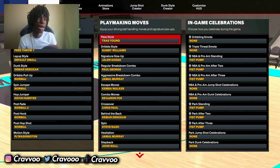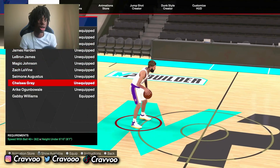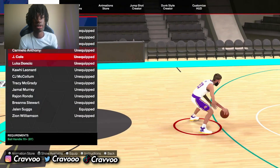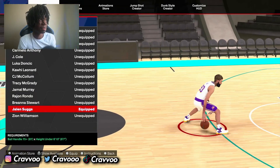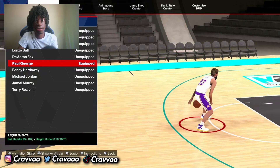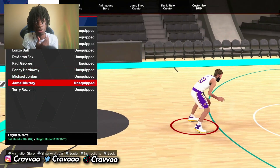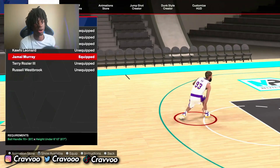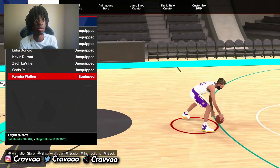Y'all was asking for seeds on him, so I got y'all. Dribble style - Gabby Williams. You get that real fast speed boost that I was doing. I also used Chelsea Gray. Sinatra size up - Jalen Suggs. This Sinatra size up style is tough, trust me. Regular breakdown combo - Paul George. I be scrolling through a lot of them, going through Lonzo, Carmelo. A lot of these are fire but right now I got Paul George. Aggressive breakdown combo - Jamal Murray's is tough. You gotta hold R2 and then flick your right stick up to trigger that move.